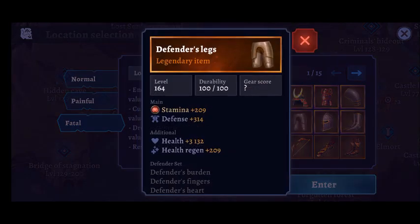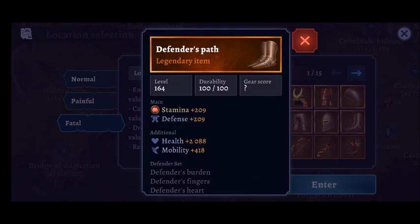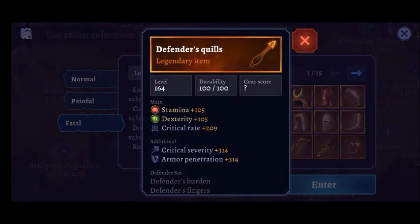You'll also realise that there are 12 items listed, and this is because depending on your class the weapon and the other item change completely, so they have to list them individually.